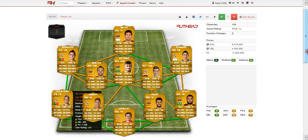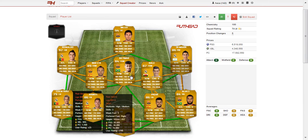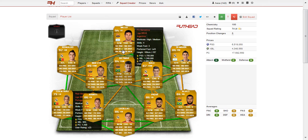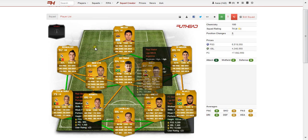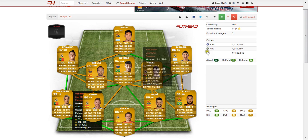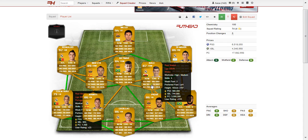Hello guys and welcome to another subscriber squad review. Today we're looking at a squad sent in by a YouTuber called EatMyRaisins — absolutely incredible team. We've got Ronaldo, Messi, Bale and Neymar all in the same team, not to mention Iniesta and Di Maria for the attack. Not the strongest CDMs in their positions, but still absolutely incredible. Let's get started.